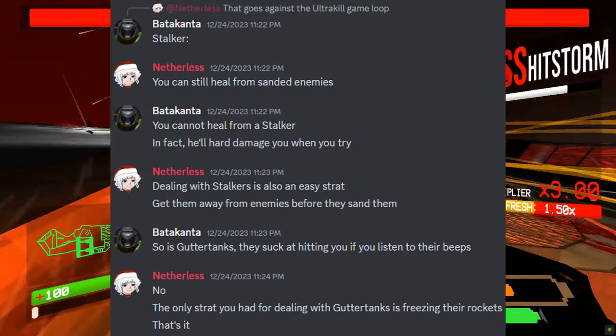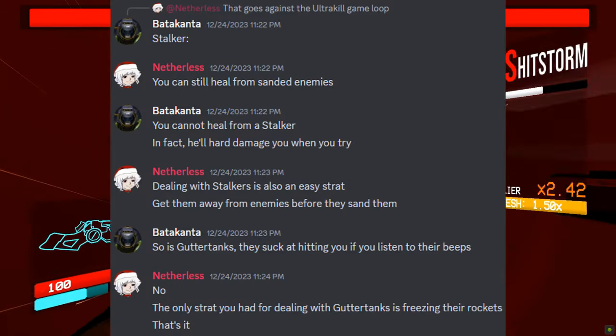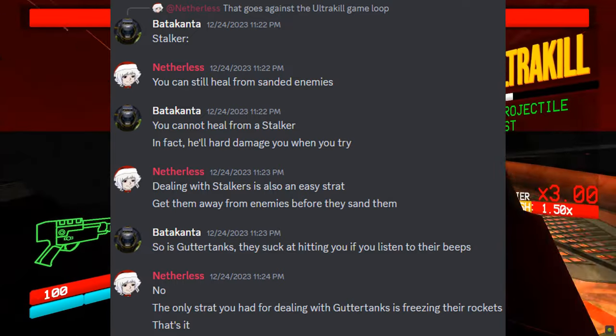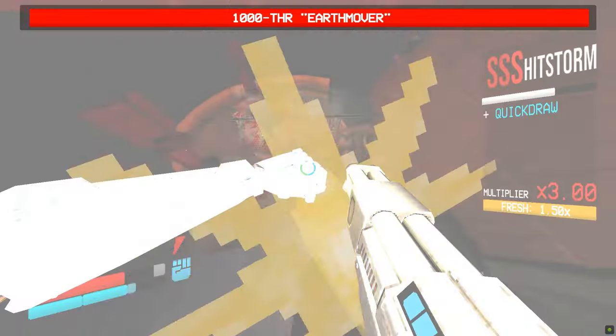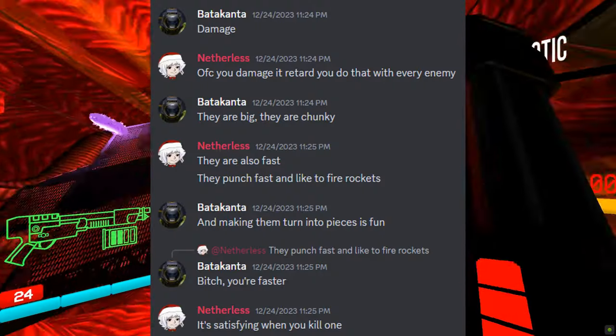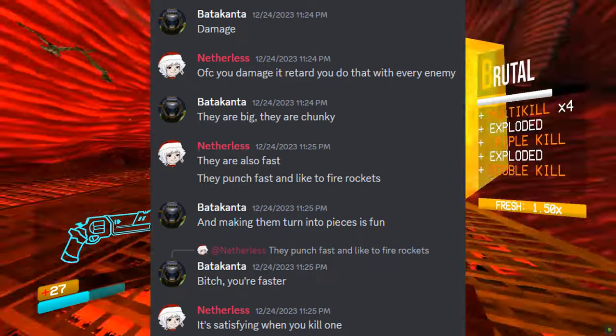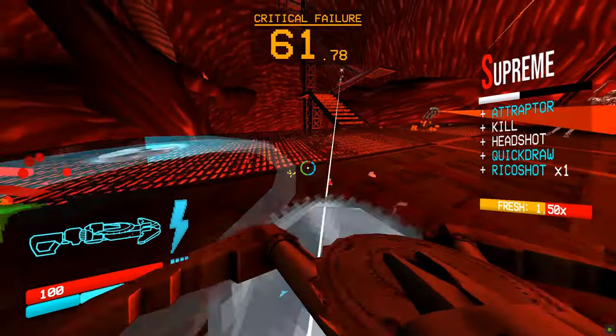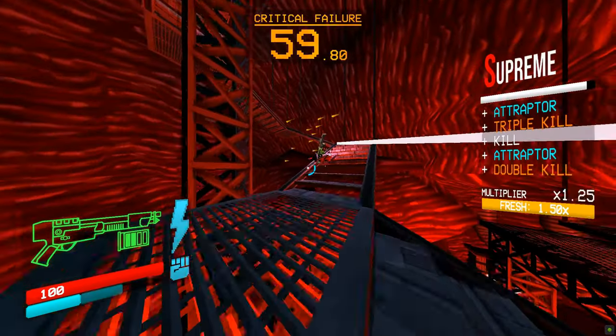He then says, 'No! The only strat you had for dealing with the gutter tanks is freezing the rockets. That's it!' Once again, false — referred to the earlier parts of this video. I once again simply say how you can just melt it because, let's be honest, despite insurrectionists and hideous asses having weaknesses, if you see those, you usually just DPS them down. And despite him saying 'you do that with every enemy,' I said they are big, they are chunky, and making them turn into pieces is fun.